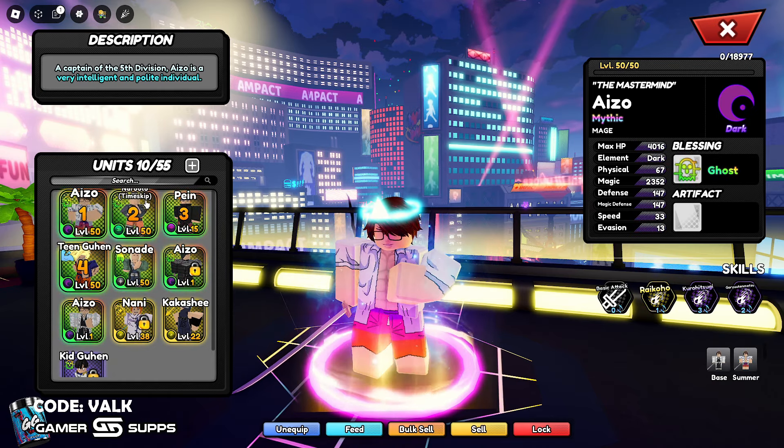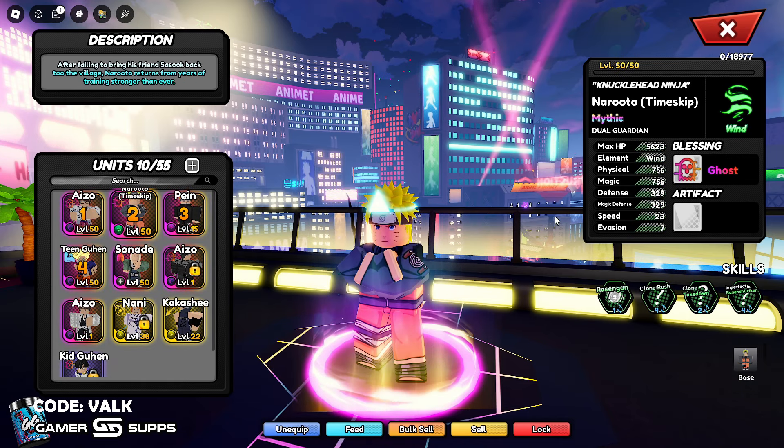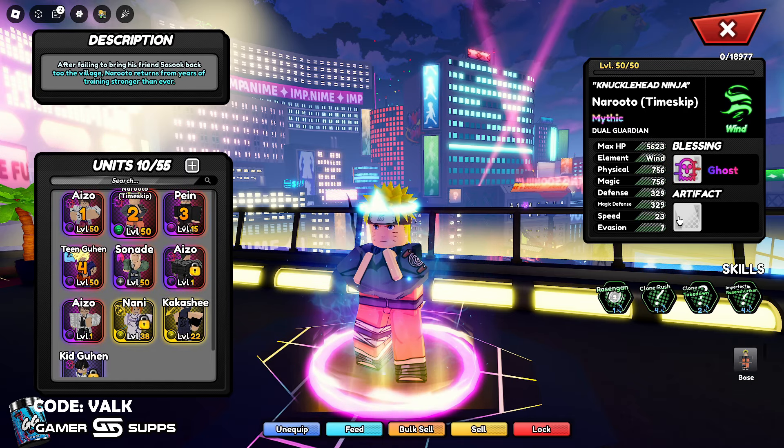Aizen has 13 evasion because he has Ghost. This Aizen also has 13 — 10 evasion naturally — but you can see Naruto has seven evasion. He's going to have 23 speed where Aizen has 33 speed with Ghost, but he's a tank.